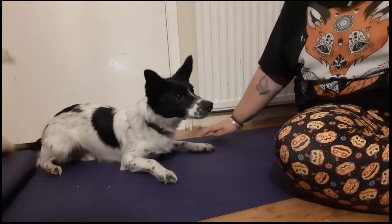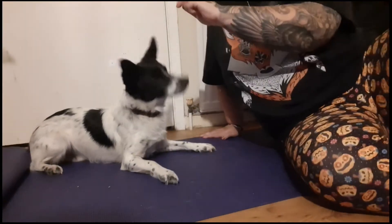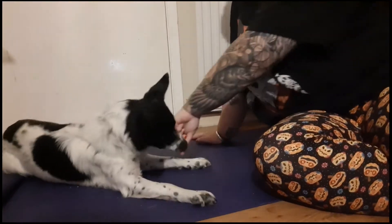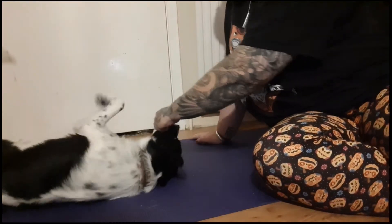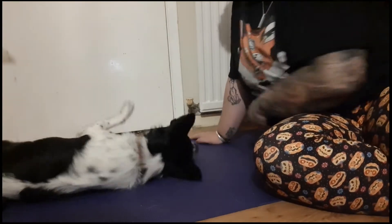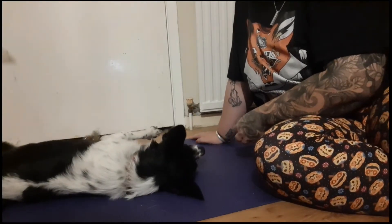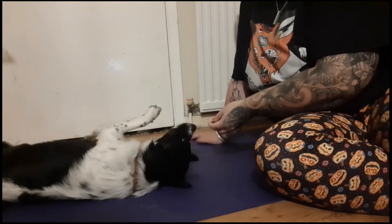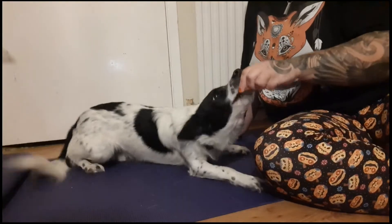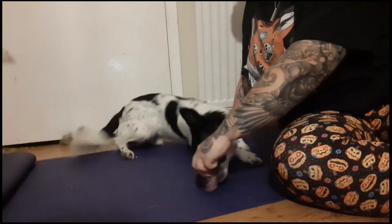The easiest way to begin is to have your dog in the down position with some treats in your hand. You're going to hold the treat right at their nose and then move your hand out to the side, trying to bring their head round towards their shoulder area. As you do that, your dog is going to start to turn on one hip and go over onto their side.